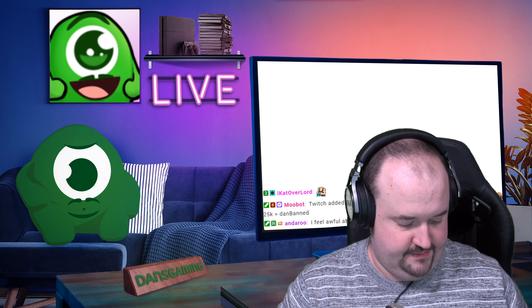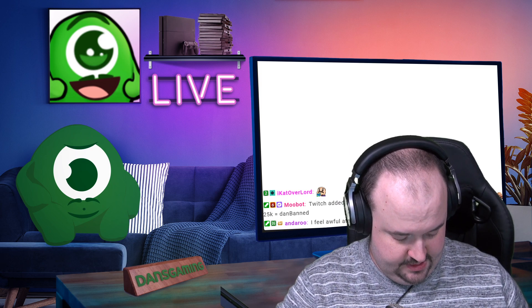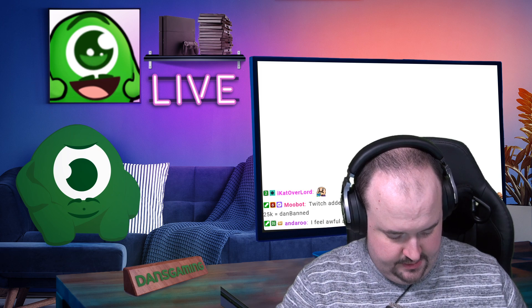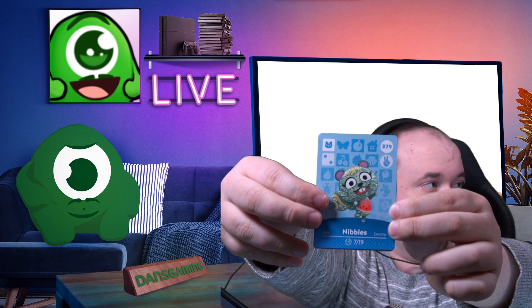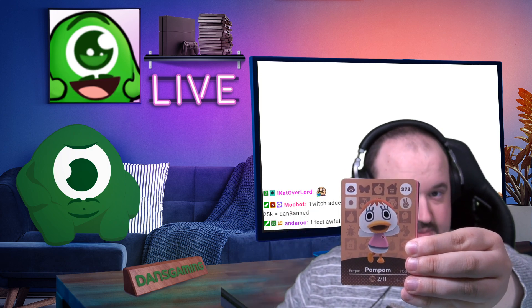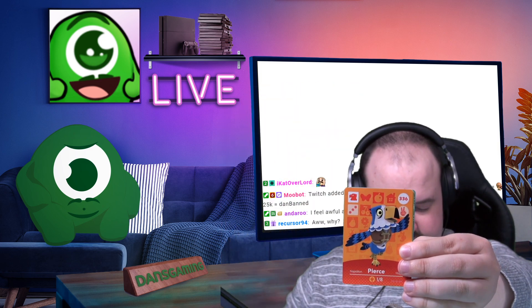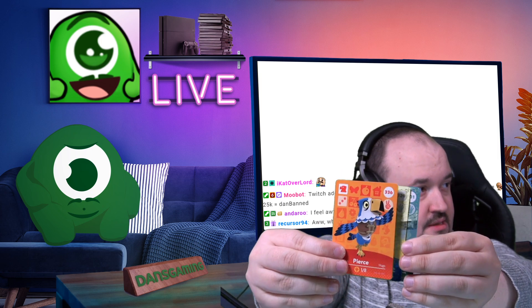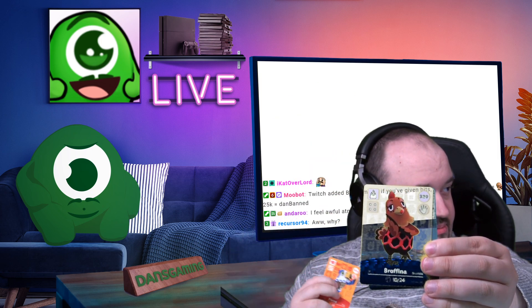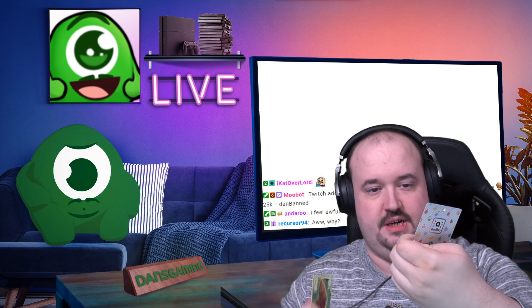Alright, one more pack, let's hope we get Petro — there were some good ones in that last one. Oh my god, she's adorable. We have crazy-looking Nibbles, we have Pom Pom, Naomi — she's precious — Pierce, Proflina, and our special card is Isabelle.